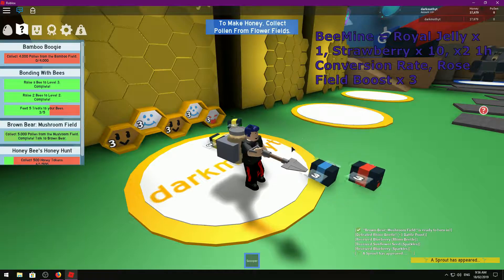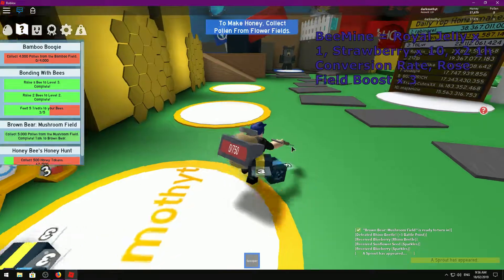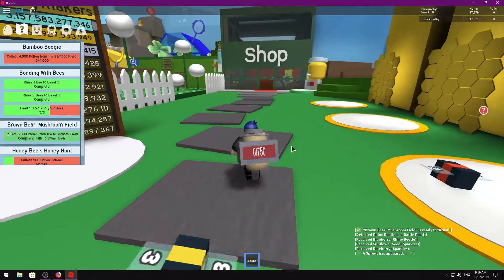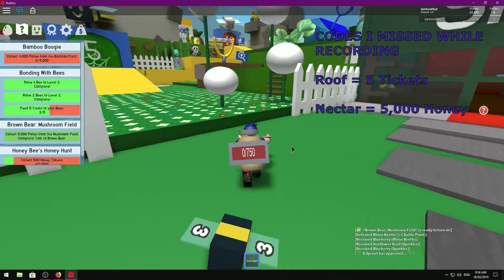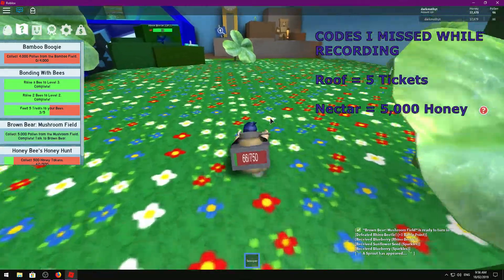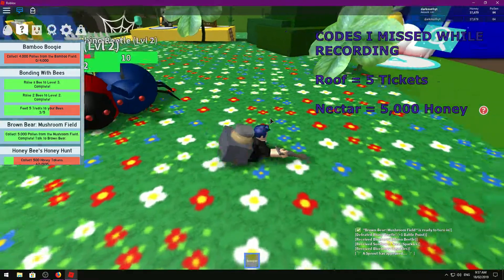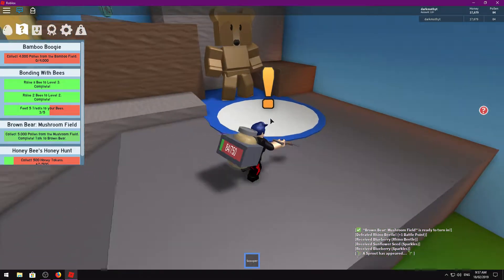So those are all the active codes for Bee Swarm at the moment — every one I've been able to find. Some of the older ones have expired, so unfortunately you won't be able to enter those, but if you're quick enough you can usually get codes before they expire. That should help you guys out a lot — you can get a lot of tickets, honey, and boosts. Use your field boosts wisely because they are OP.